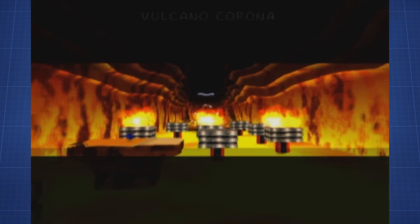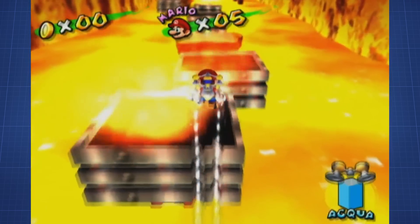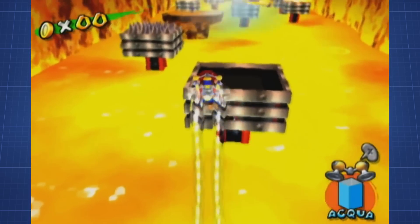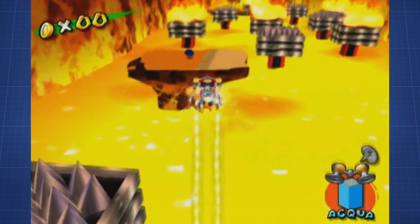Now on to the final part of the game: Corona Mountain. This part is mostly done in the intended manner. The only difference is that you try to do it as fast as you can, so a lot of jumps, spins, and more. Besides that, nothing very special — no glitches or skips at least.